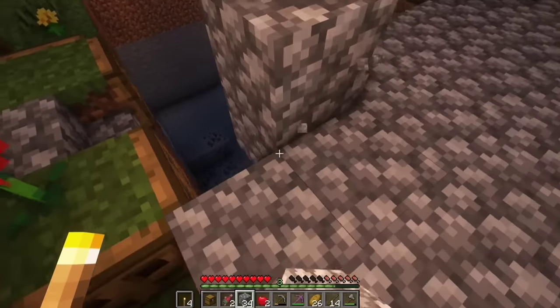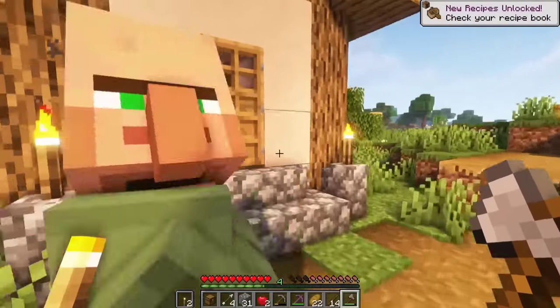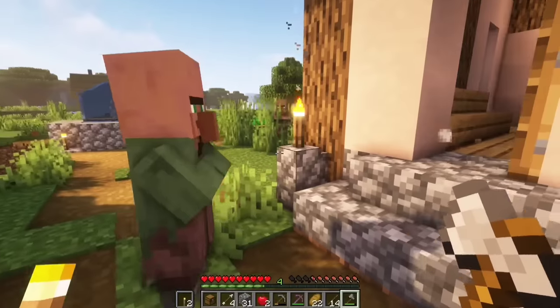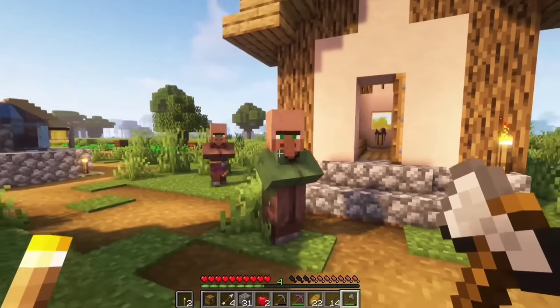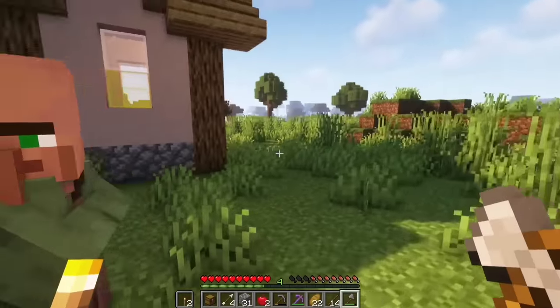I'm done with this video. But if you have any permission, you can give the villagers to your villagers. This is why you can't get permission — if you have anything, you can give it for your permission. Now go and get the items.